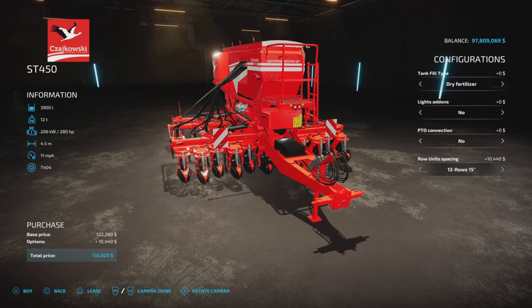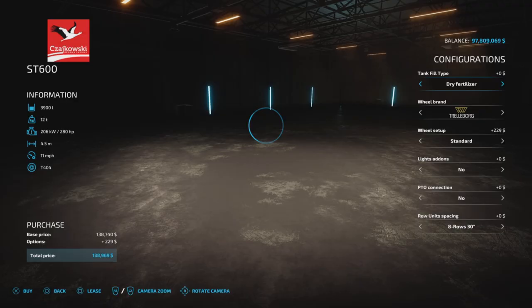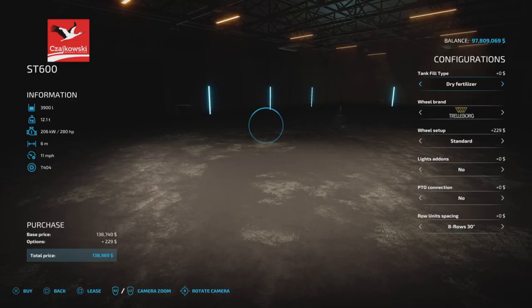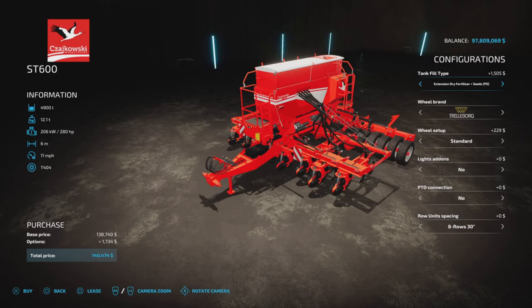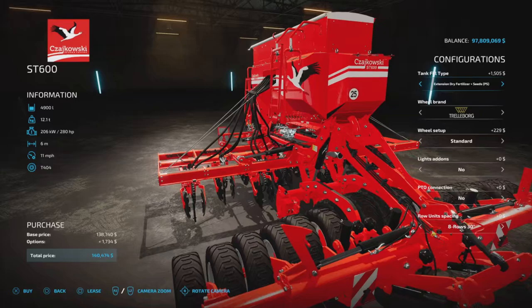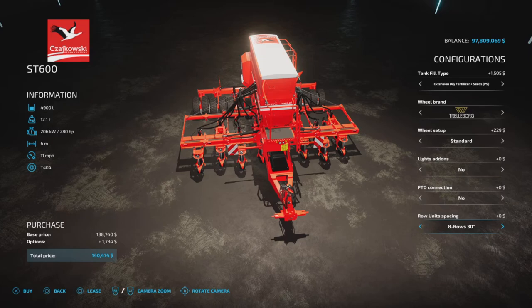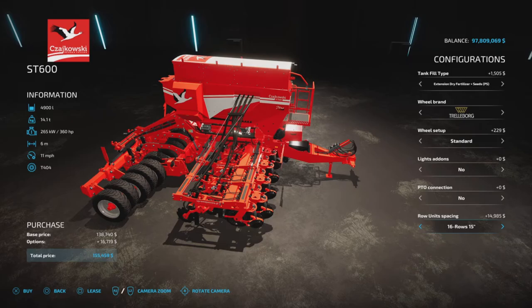This one doesn't actually have a different width even though it looks like it does. The ST600 definitely has two sizes, as you can see: 5.4 or 6 meters. Everything else is the same, with a horsepower requirement up to 360. We have the 39,000 or 49,000-liter capacity for seed or fertilizer, and then eight rows, twelve rows, or sixteen rows — the eight and twelve-row is at 5.4 meters, and the sixteen-row is at 6 meters.